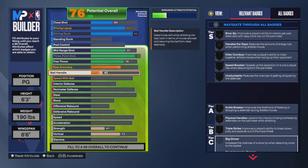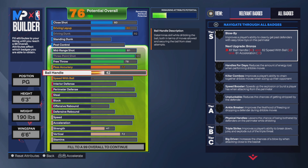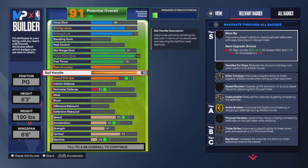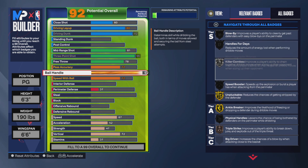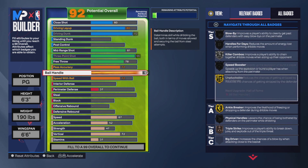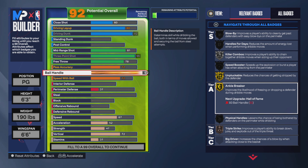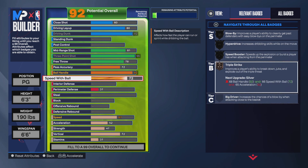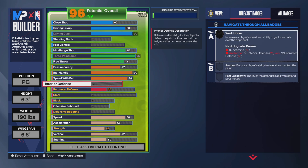And then for the ball handle, throw it to a 92. So you get killer crossover on silver, and then unpluckable and ankle breaker on gold. And then you get triple threat on bronze, which is not bad. And then you get an 84 speed with ball, so that gives you blow bys and speed boost on bronze, and then silver hyper drive and triple threat.